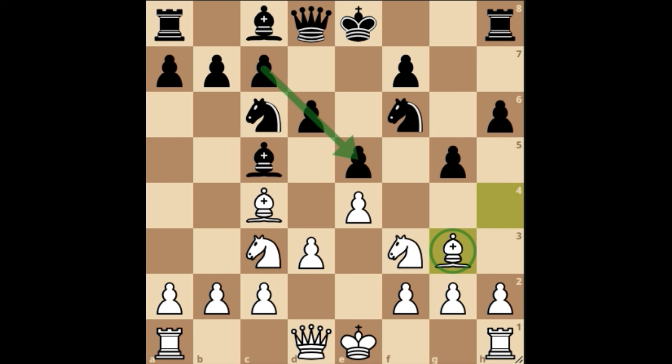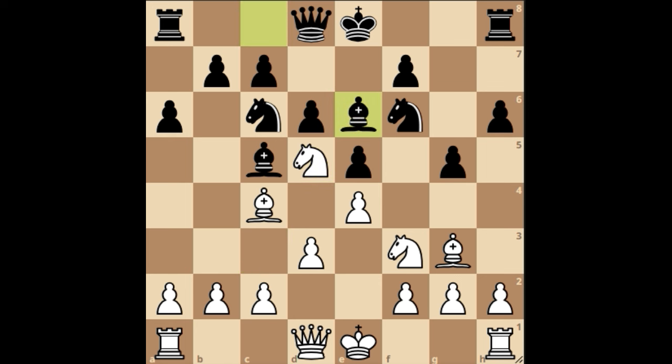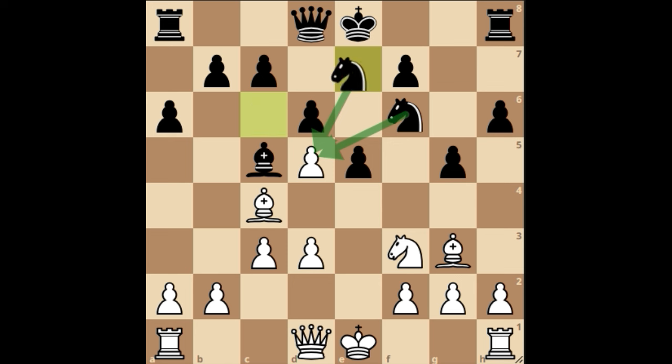There are two ways white can open up the center. One is to bring the bishop to b5 and pin the knight to the king, opening up the center that way. Black obviously doesn't want white to do that, so white has to use the other option — play knight d5 after the bishop moves to e6, then c3. White's plan is simply to open up the center. After bishop takes d5, e takes d5, we have knight e7, and now both knights are attacking the same pawn.